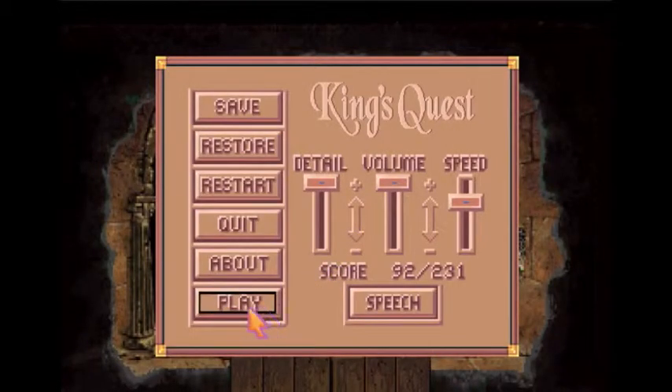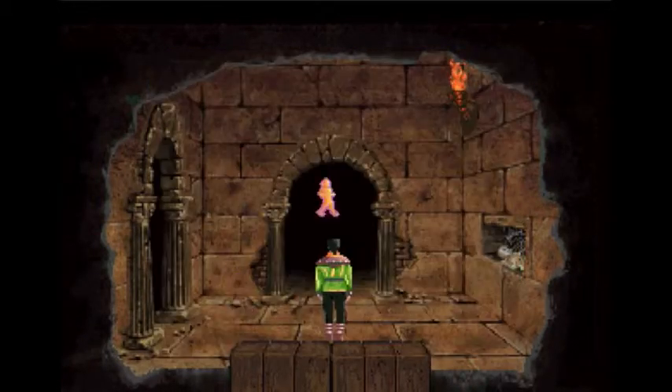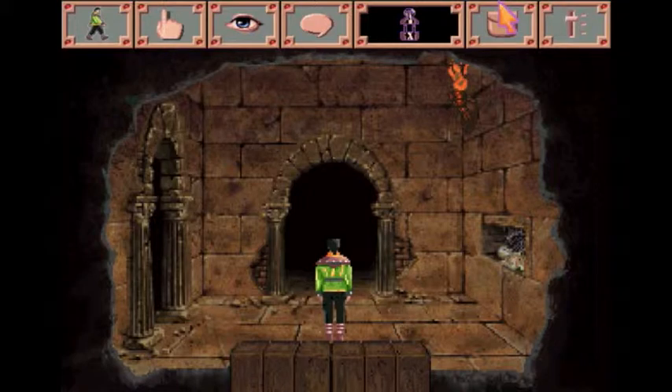Greetings guys and gals, and welcome back to Let's Play King's Quest VI: Air Today, Gone Tomorrow. In the last episode, the Winged Ones gave us a task to navigate these maze-like catacombs and rescue their daughter, Lady Celeste.